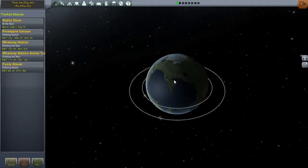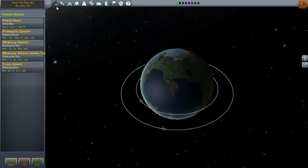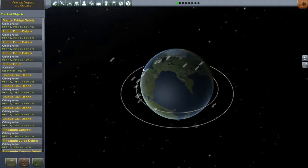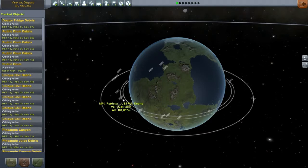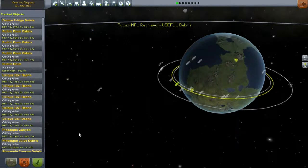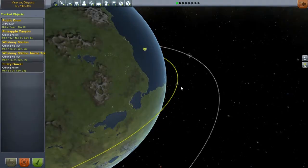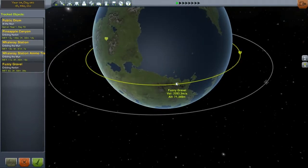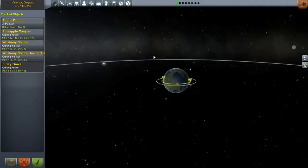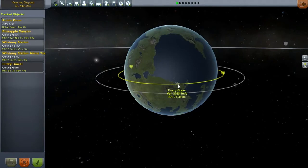I also have one just randomly orbiting Kerbin at a low orbit, and we can't see it right now because it is considered debris — it doesn't exactly have a pod. We also have another new thing here, the Fuzzy Gravel, which I'm not gonna show you right now because you'll see it later in the episode. But it's the first mission with the MPL — it doesn't have the MPL yet, so we have to launch that and dock it to this thing.